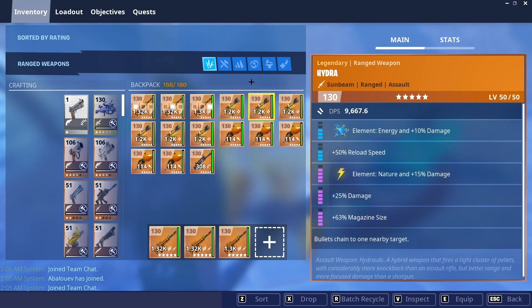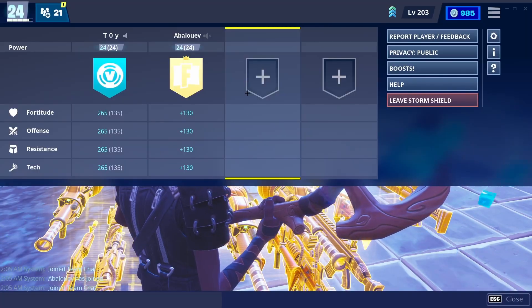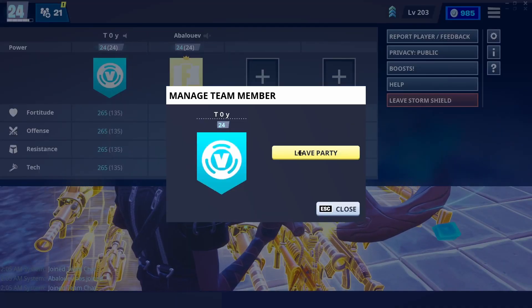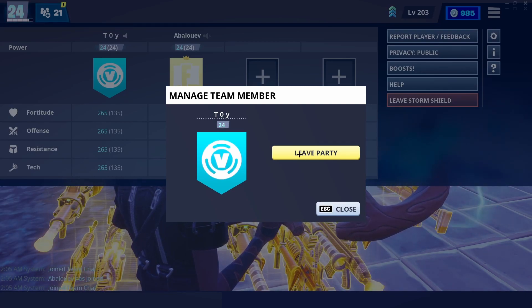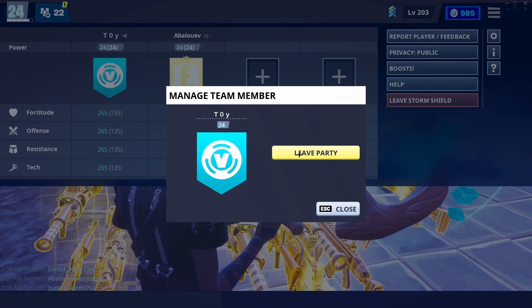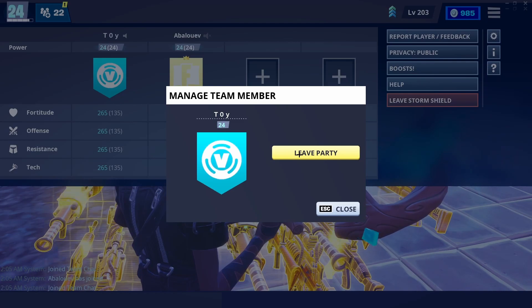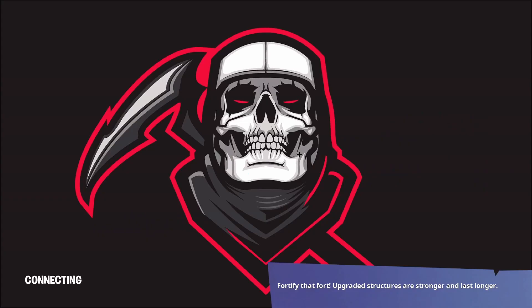Once you finish dropping whatever you want to dupe, go over to Leave Party but do not click it yet. Hover over your banner and wait 15 seconds: 1, 2, 3... 15. Then disconnect your Wi-Fi, click Leave Party, wait two seconds, then reconnect your Wi-Fi.